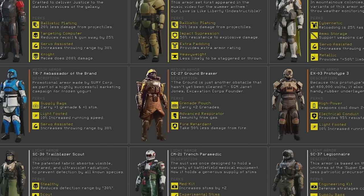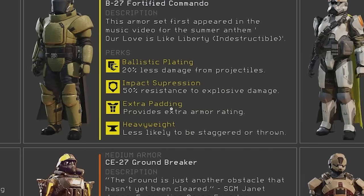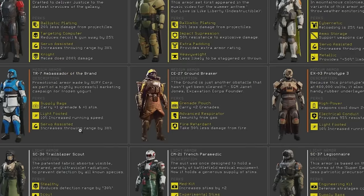It would be pretty cool if Arrowhead added more armor variety with different perks — or even randomly rolled perks. Someone has made up some really interesting concepts mixing existing and new perks for armor. For example: Electrical Conduit giving 95% resistance to arc damage, High Power Weapon with 20% faster cooldown, supply bags, med kits, Extra Padding making you less likely to be staggered, and Cybernetic Reloading at 25% faster reload speed. Also a Grenade Pouch to carry two extra grenades — small additions that would make a big difference.